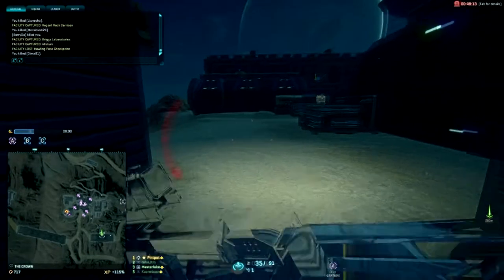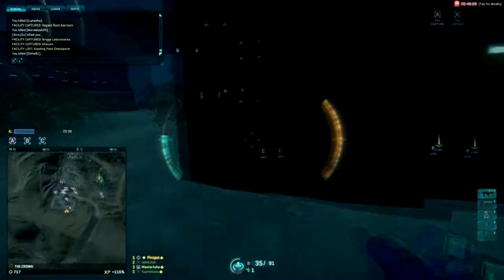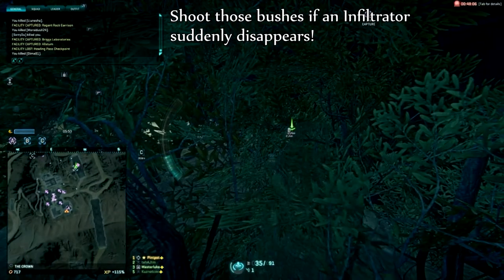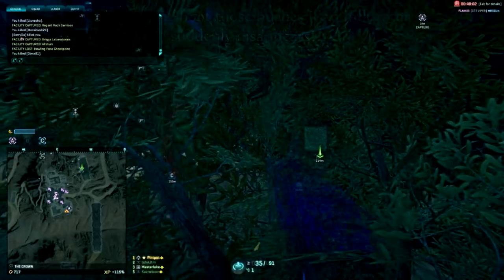Secondly, have a flashlight on your pistol. Now it's dangerous pulling a pistol in a 1v1 versus an infiltrator just in case they're carrying an SMG, but if you're hunting in a pair or group this disadvantage becomes much less of an issue.